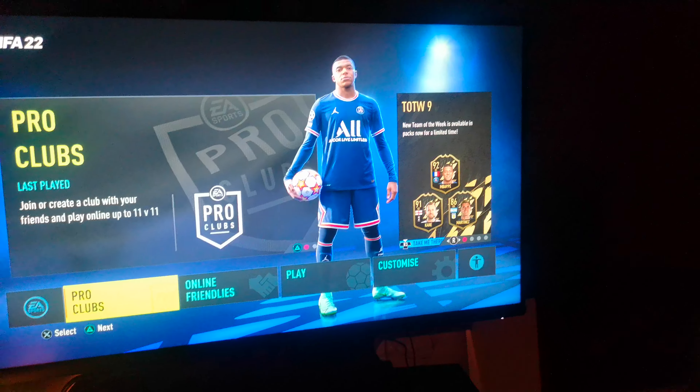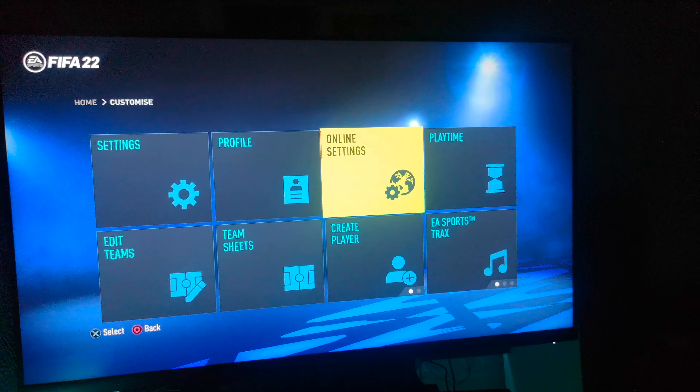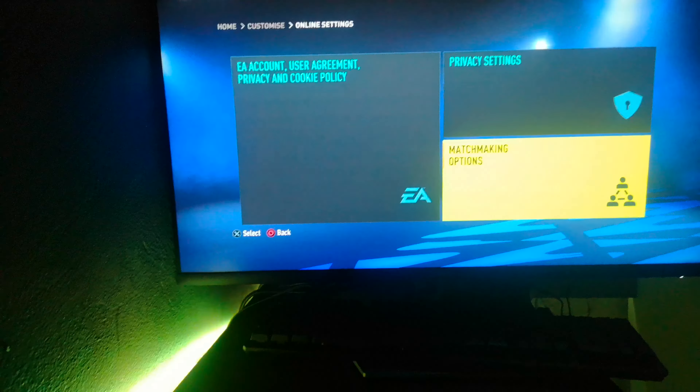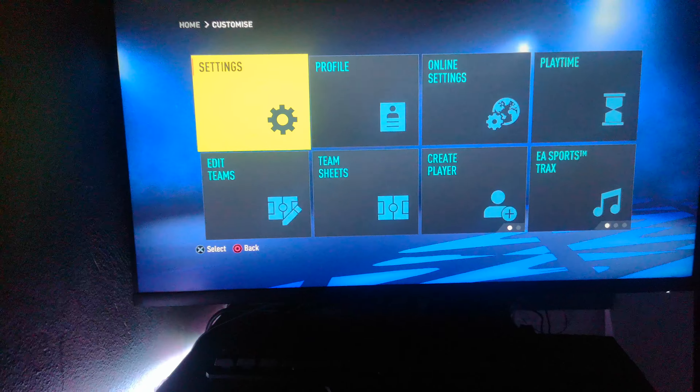What you need to do is go to Customize, then go to Online Settings, then Matchmaking Options. Approximate Location Matchmaking should be set to No instead of Yes — if it's on Yes, change it to No. This will increase your chance of getting a match, although you might still wait a bit, but it's much better when these settings are on.